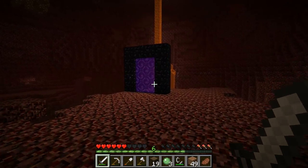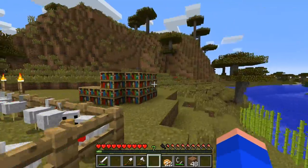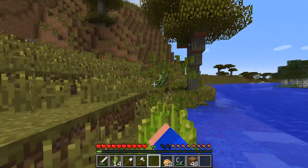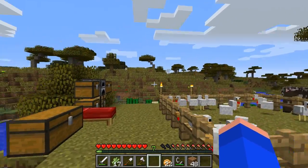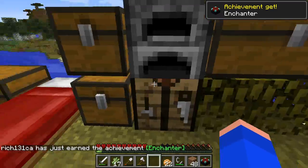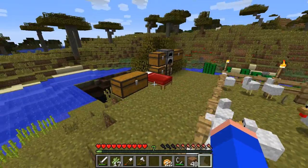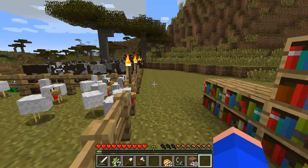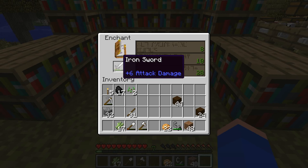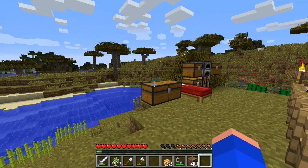I'll be right back and we'll get an enchantment table going. I just got the bookshelves - I've been collecting the reeds for a while now so I could do this. Let's make our bookshelves and enchanting table - a couple of diamonds and a book, bingo. Let's do our first enchantment - I'll just waste the levels and put it on a sword. Oh there we go - sharpness and knockback, not bad, can't complain.